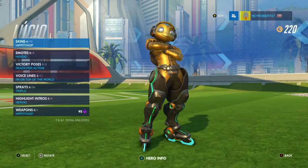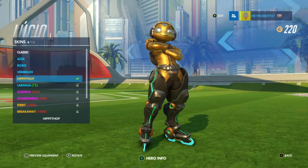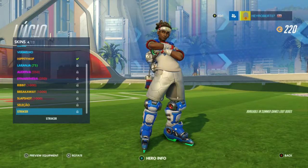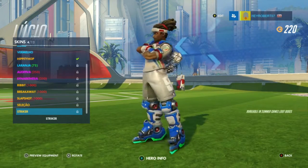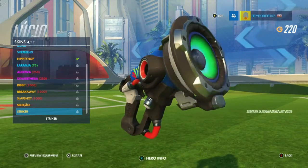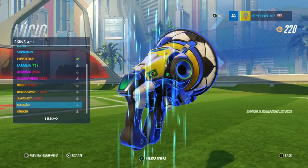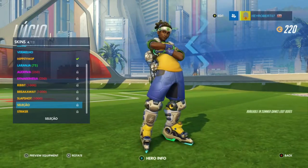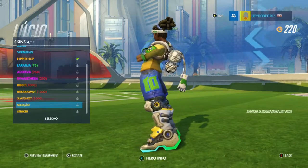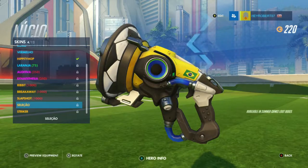Lucio got spoiled in this — he has like two skins, an emote, and a highlight intro. First is the Striker skin. He has balls on his back. Giggity. Let's take a look at his gun. I'm not much of a Lucio player, so just in case somebody does. And his other skin — basically the same thing but just a different color. You can see a soccer ball around the outer rim.